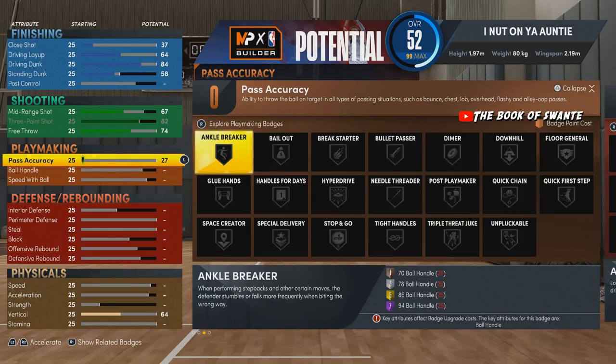We're bringing the pass accuracy to 70 for Bullet Passer. If you made a lock last year on next-gen, the only way you can really get away with no playmaking is if you really lock in — never touch the ball, only shoot from the corner, just go for oops. You can get away with it in the right circumstance, but for most people you need at least silver to make your build as versatile as possible.